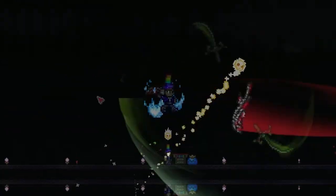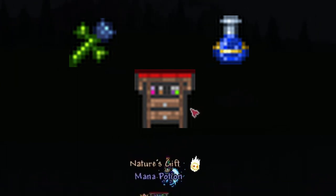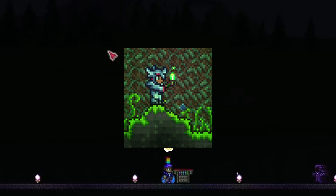It's crafted very easily at a Tinkerer's Workshop using Nature's Gift and a mana potion. Mana potions can be bought from the merchant NPC, and Nature's Gift is a plant item that grows naturally in jungle grass. It can be obtained by breaking the plant.